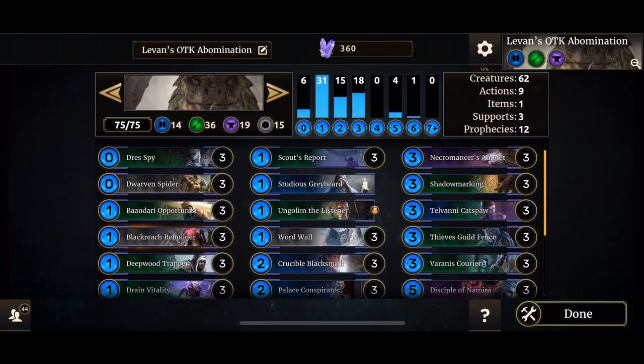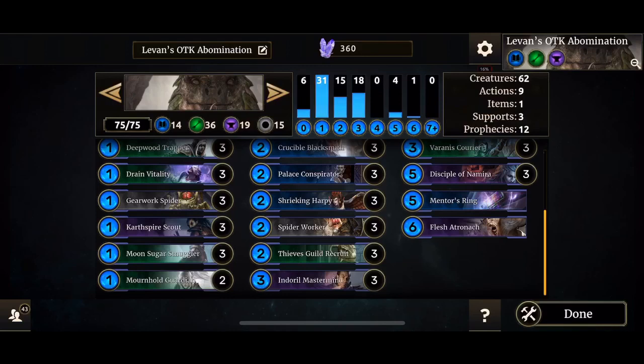And some charged creatures like Bandari Opportunist. It's pretty easy to pull off the combo in one swift strike. You've got Necromancer's Amulet just like standard Abomination. It's basically a standard Abomination Scout plus a lot of purple creatures combined with Mentor's Ring.